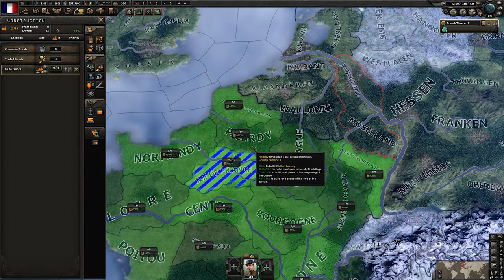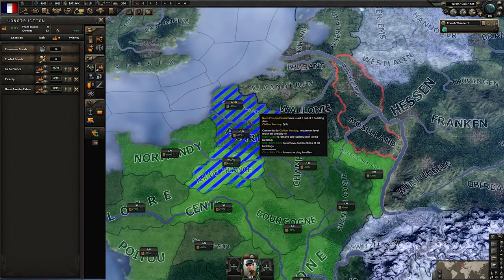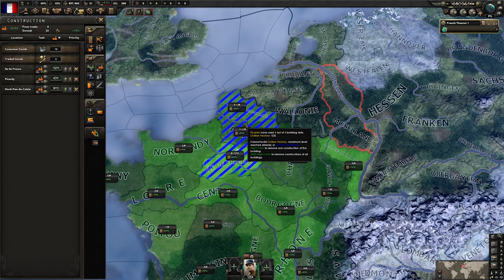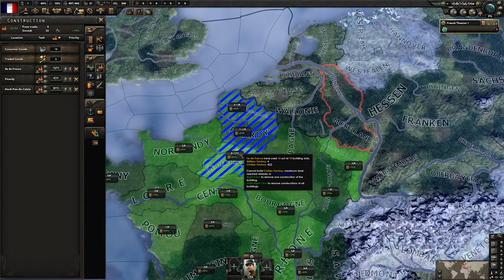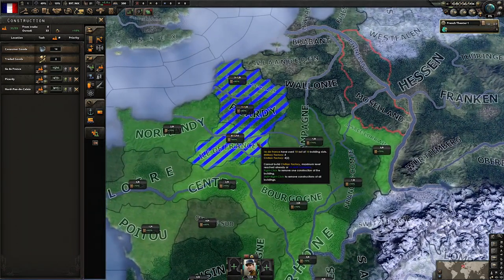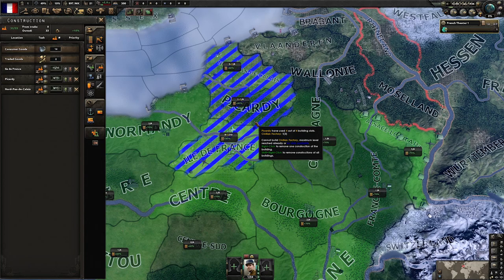Construction: just fill Île-de-France, Picardy, and Nord-Pas-de-Calais with civilian factories. Why these areas? Simply because they have the largest infrastructure. The bigger your infrastructure, the more build slots you have, but also the higher your build speed — so these factories will complete the fastest.